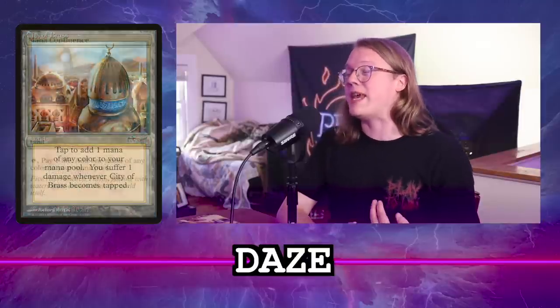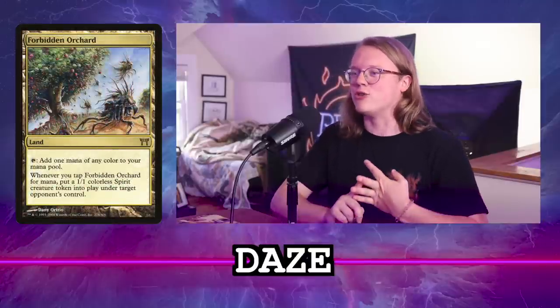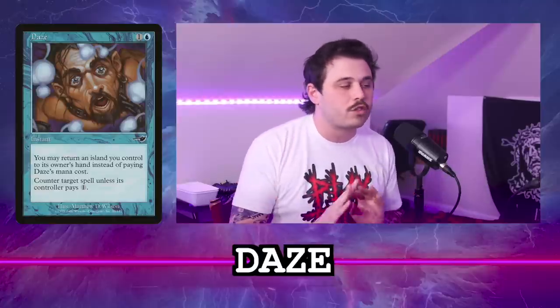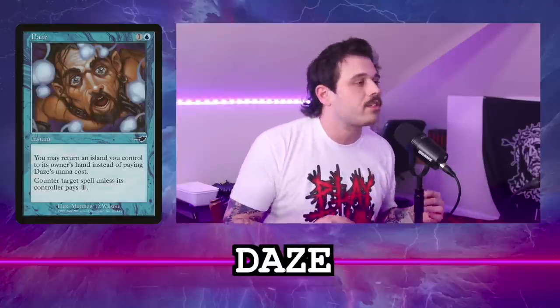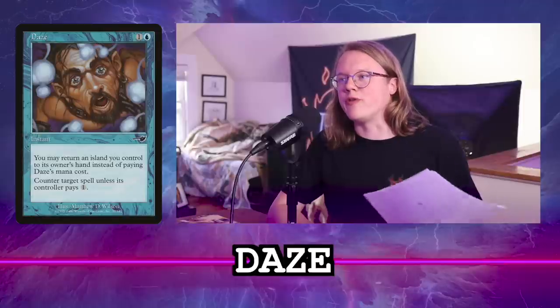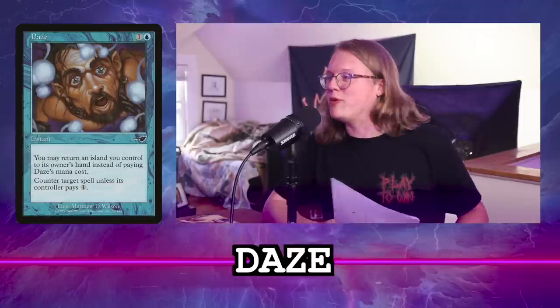A lot of the times, your blue sources are City of Brass, Mana Confluence, Forbidden Orchard — things that are not islands and wouldn't let you return Daze. Even still, I think free is too good to pass up. If you have the option for a free counterspell, you should be thinking about it more. We're getting to the point where two-mana interaction is way too slow, and eventually one-mana interaction will be too slow too. If you're in a deck that could play Daze, it might sway you toward it. There are other free counterspells I'd rather have, so we can leave it there.